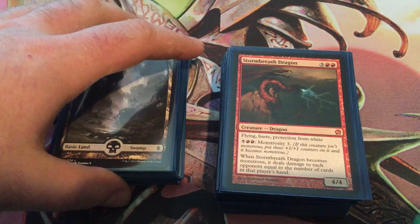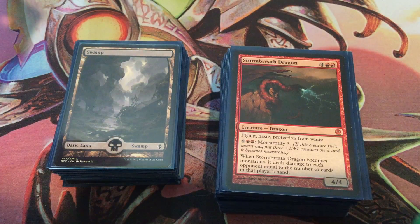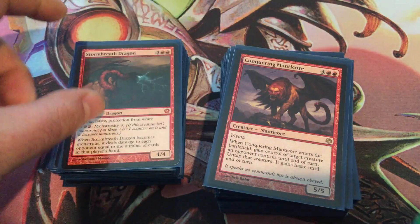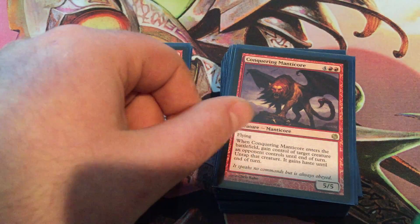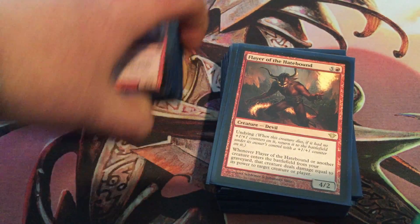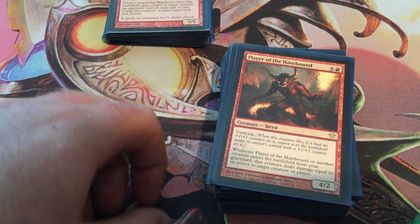Honor of the Pure. Storm Breath Dragon — it's something that gets counters real easily. And Pearl White is very nice — the flying and haste is just an added bonus. Conquering Manticore — more stealing of creatures, hopefully keeping them longer than one turn.